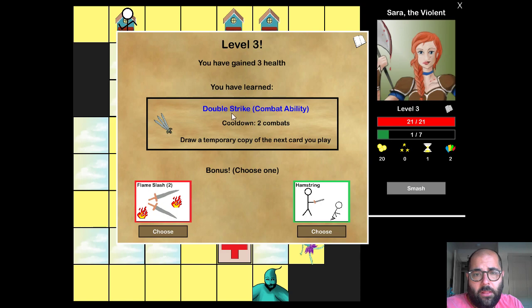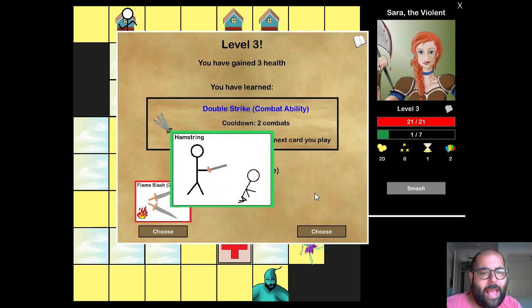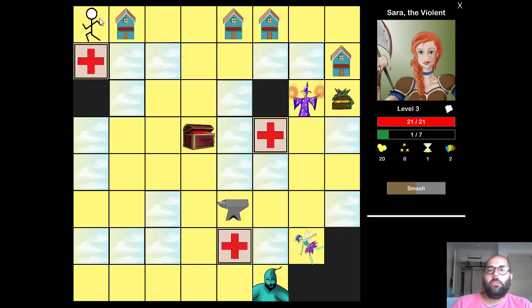I'm at level three now. I gained more health and I have a new ability in combat, which lets me draw a temporary card copy of the next card I play. It requires two full combats to cool down — that's two more enemies before the ability comes back. Now I get to choose between Flame Slash, which deals four fire damage, and Hamstring, which is another action card. Hamstring forces your opponent to discard all action cards from their hand and you deal three damage. I'm going to pick that because I know the genie boss is going to have some action cards I want to force him to discard.